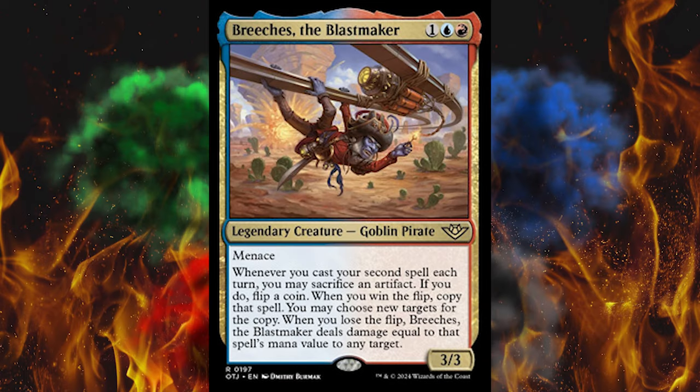Next up we got Breaches, the Blastmaster. It's an Izzet-colored 3/3 legendary creature goblin pirate with menace. Whenever you cast your second spell each turn, you may sacrifice an artifact. If you do, flip a coin. Now we're implementing luck in the game. If you win the flip, copy that spell — you may choose new targets for the copy. If you lose, Breaches deals damage equal to that spell's mana value to any target. So you win either way. And is it a spell amplifier for people's stupid glass cannon spell-spamming storm decks? Wonderful — my favorite archetype.